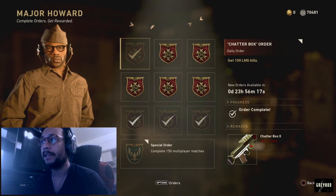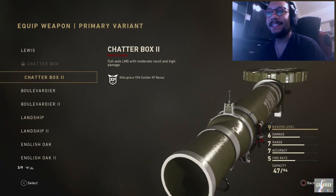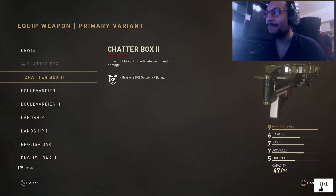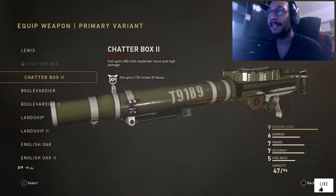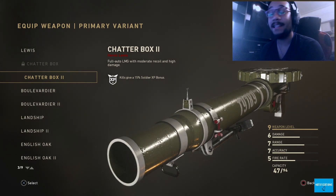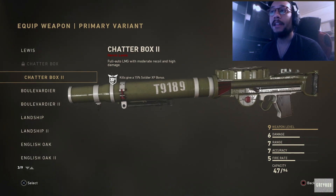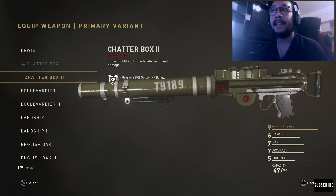This is the Chatterbox 2, the heroic variant of the Lewis light machine gun, one of my favorite go-to variants in the game. Damage is at a 6, range is at a 7, accuracy is at a 7, and fire rate is at a 5. Total capacity of 47 bullets per magazine, 94 bullets overall — there you have it, the Chatterbox 2.